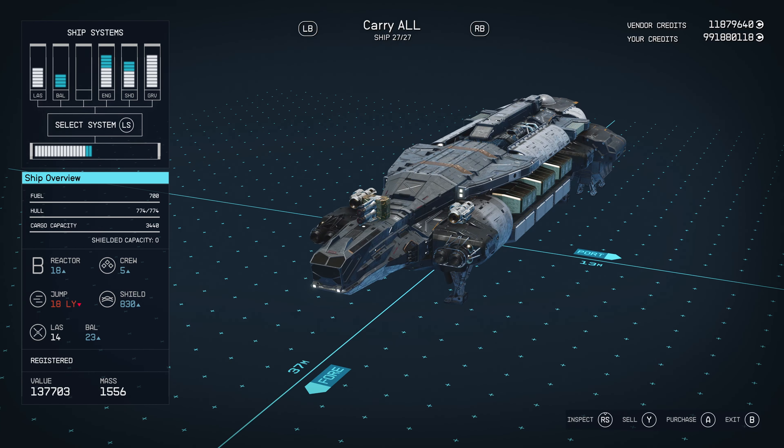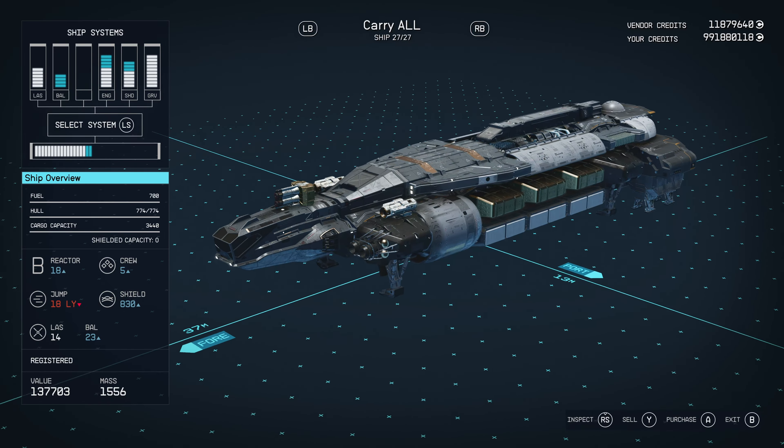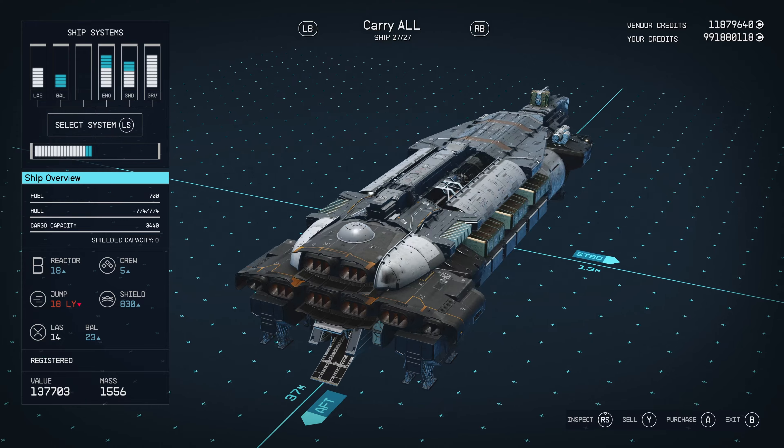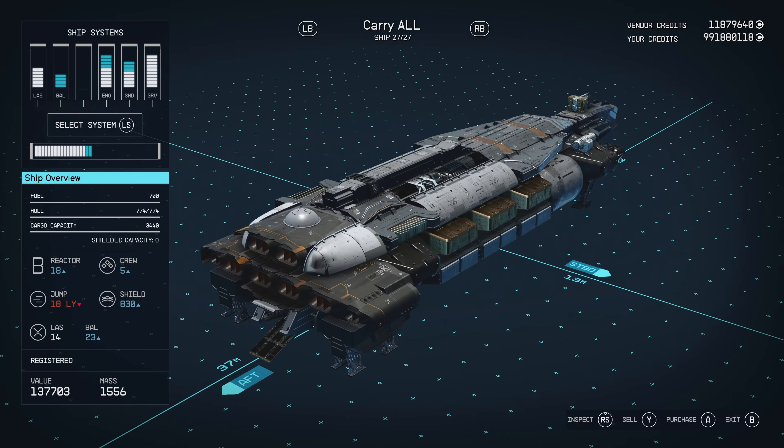There's a unique variant. There are derelict versions of ships that you can find in space, and usually these ships are damaged beyond repair, though sometimes they're not. They tend to have unique interiors, which is why I like to cover them. This one has a unique interior — as the title says in the thumbnail, it has a unique one-by-one hab that we're going to take a look at.